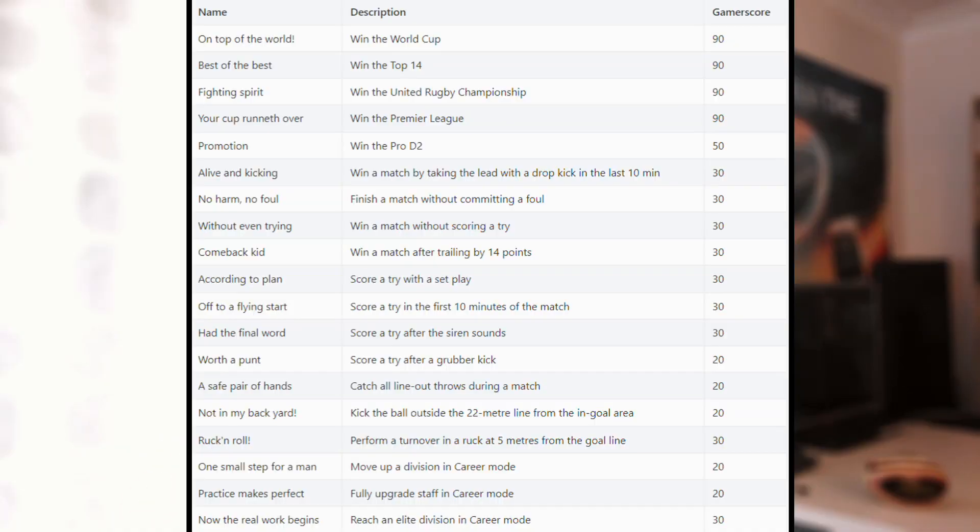Finally we have a list of achievements - there are 37 in total. Some of these achievements actually reveal what's going to be happening in the game in terms of mechanics. Starting off: 'On Top of the World' - win the World Cup. So the World Cup is officially in and they're calling it the World Cup, not the World Series or anything else. 'Win the Top 14' - so the French league is there, which makes sense given the box cover art. 'Fighting Spirit' - win the United Rugby Championship, which has of course replaced the Pro 14 that they had in Rugby 20. And 'Promotion' - win the Pro D2.